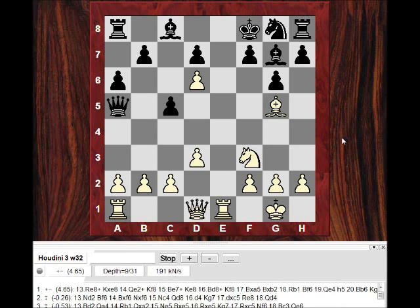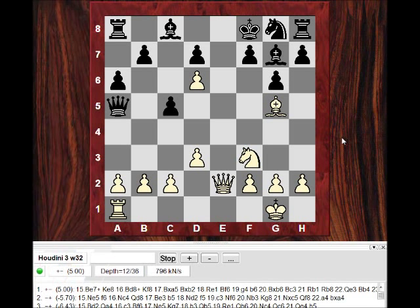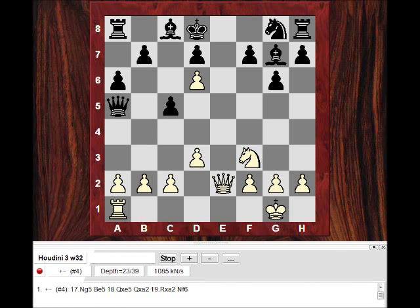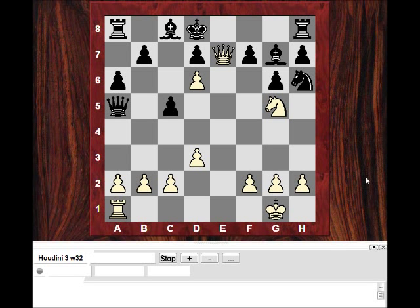Re8, giving up more material for quality and time. We see Be7, the king being drawn back to e8, and that's this very, very cruel sequence where Ng5 is so powerful. In this position, if Kf8 we just take the queen. So Ng5 is actually forced — there's nothing black can do here. f7 is just absolutely helpless. So Ngh6, Qe7 — it's over.